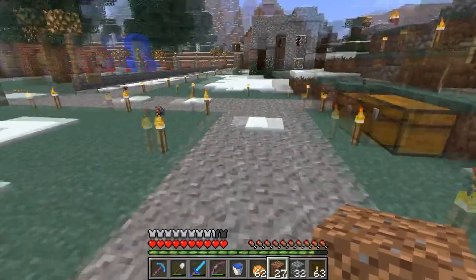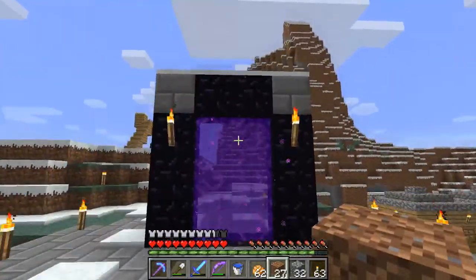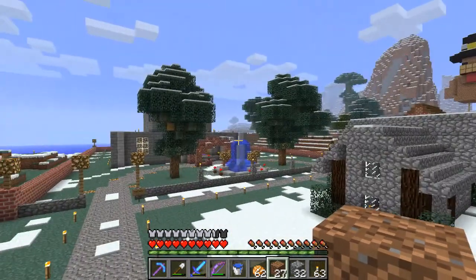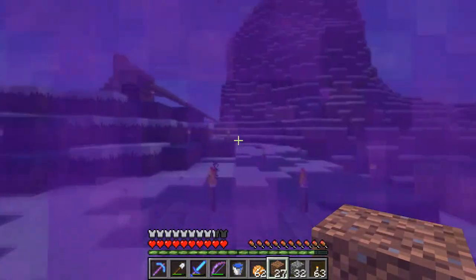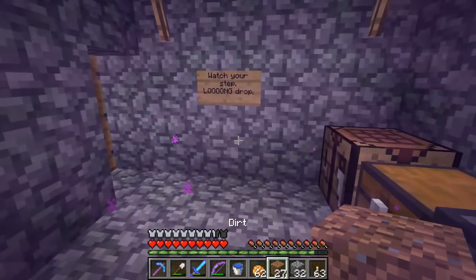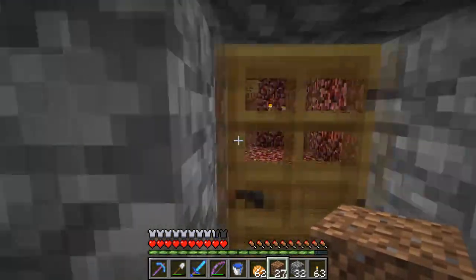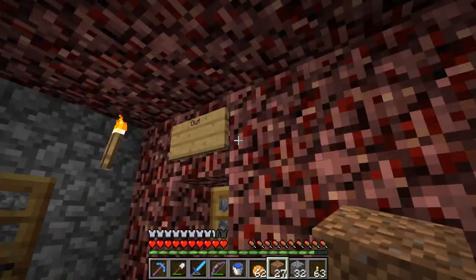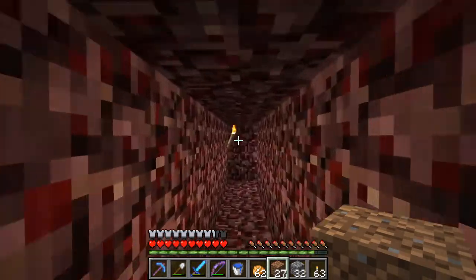All right, up here we've got the nether portal. And I believe in the nether we can find blazes, and blazes have blaze rods which make blaze powder, which makes eyes of ender out of ender pearls. Watch your step. Blaze spawner this way — just follow the torches. That would make it easy, wouldn't it?